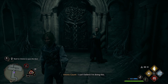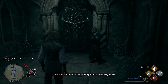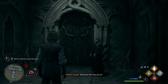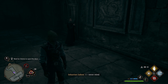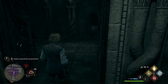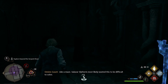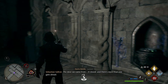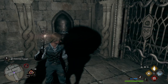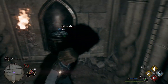It worked! Ominous, you possess a rare ability indeed. Between the two of you, I'm starting to feel left out. There's no clear way forward — like a maze. Salazar Slytherin most likely wanted this to be difficult to solve. Lumos. The door we came from, it closed, and there's more than one gate ahead. Then look closely at each gate for clues. Use Slytherin lock — ooh, it's a snake. Let me look around.